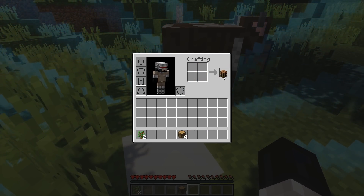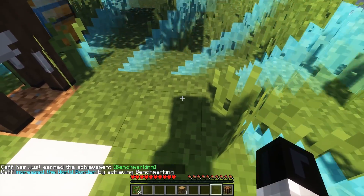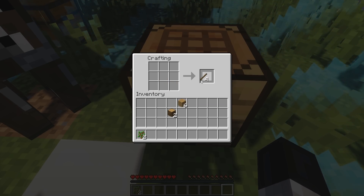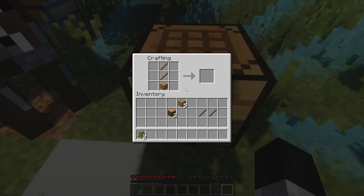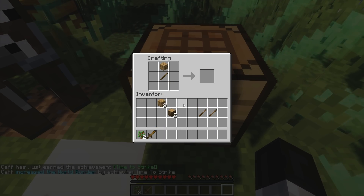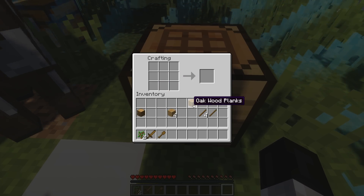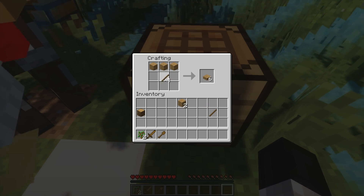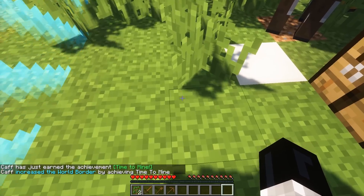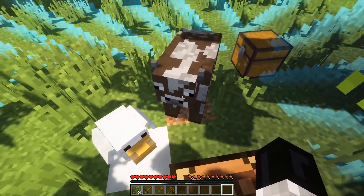Let's go ahead and do something like making a crafting bench — see if that helps us. Yep, that increased the border by another half a block. If we pop that down and start making some basic tools, we should end up with a couple more bits and pieces. Let's make a sword, a shovel, and a few more pieces. We've got a chicken now as well. So we've managed to expand the border out further — it's one, then nine, then twenty-five. Maths, guys, maths.